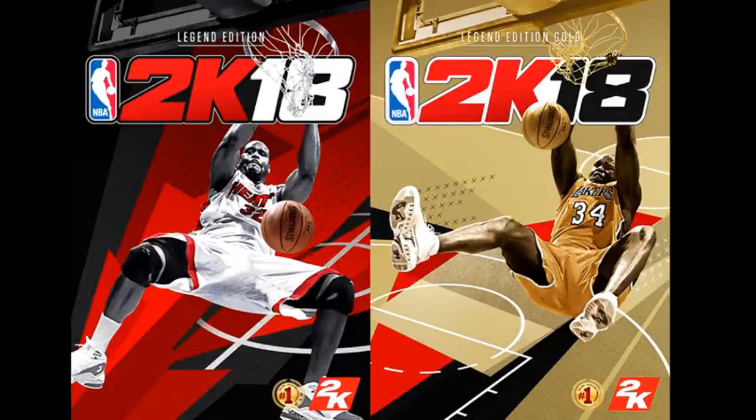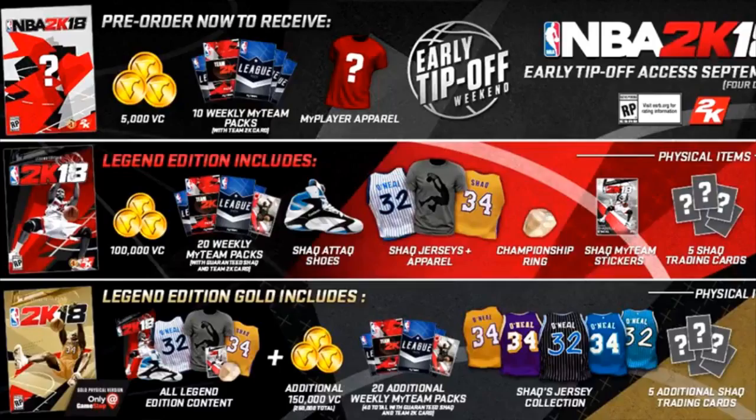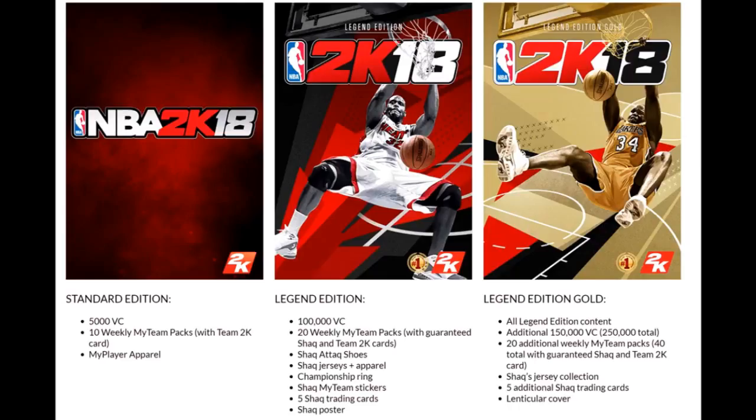2K has just announced that the new Legend 2K cover athlete is going to be Shaquille O'Neal. There are three versions of the game: a standard version, a legend edition version, and a legend edition gold version. The standard edition is going to come with 5,000 VC, 10 weekly MyTeam packs, and MyPlayer apparel.